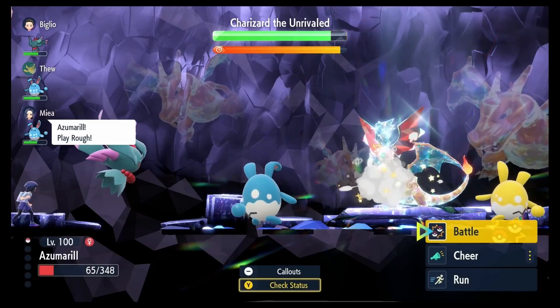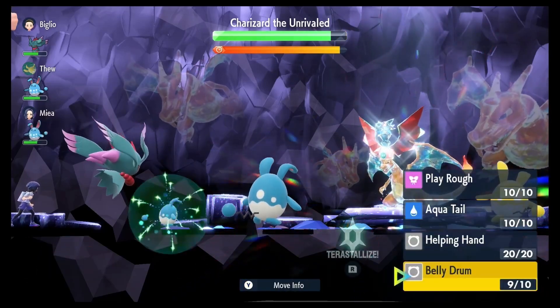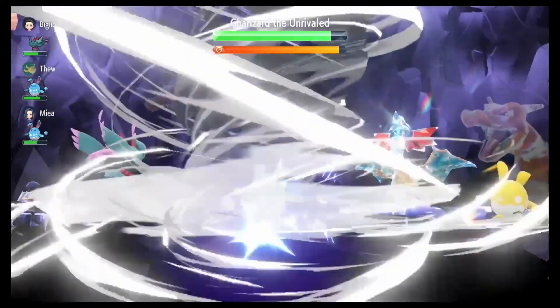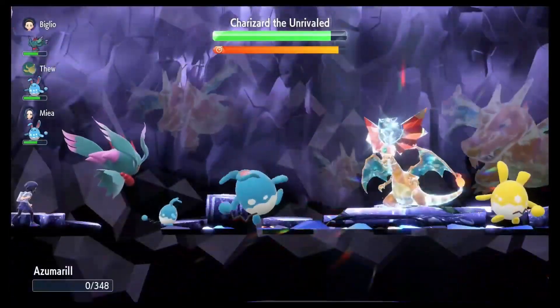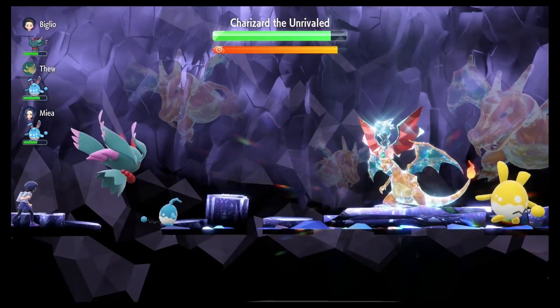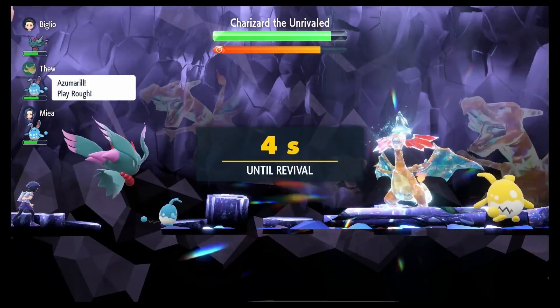Hyper train your Special Defense, your regular Defense, and maybe your Speed — Speed is the least valuable of them all, at least for tera raids. You're going to want to give it the ability Huge Power. The one you can catch at the lake likely doesn't have Huge Power, so you might have to use an Ability Capsule. I also recommend using an Adamant Mint to change its nature if you don't have an Adamant one.